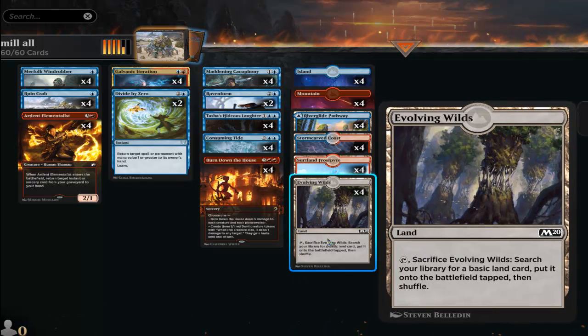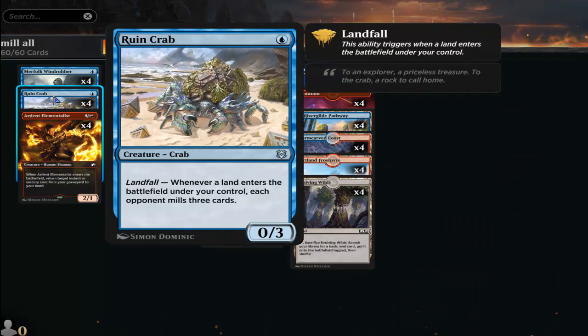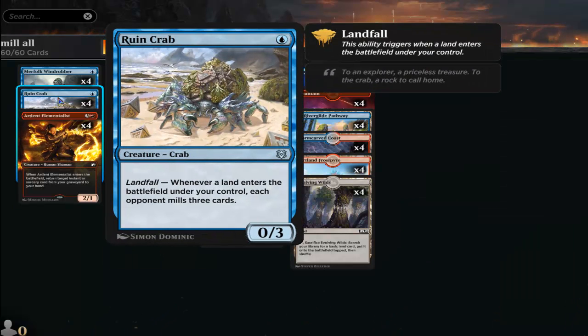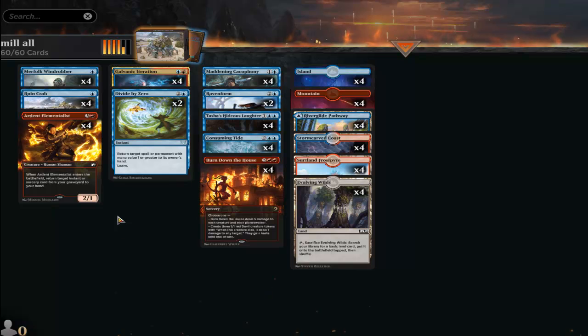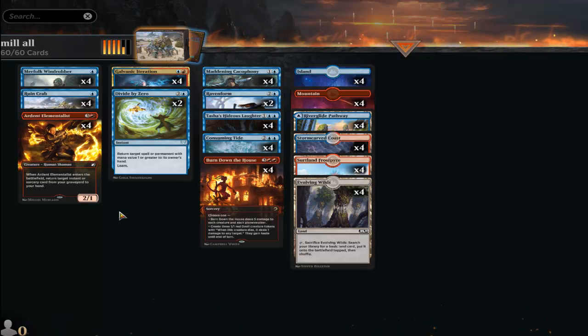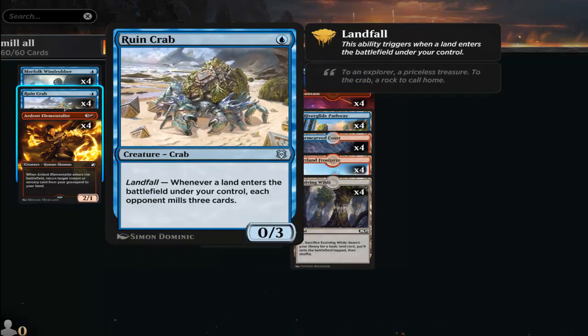After that, if you draw another Evolving Wilds you have two Ruin Crabs and can keep going. I originally was thinking of doing a copy concept — playing cards that become copies of Ruin Crab — and ironically I played against somebody who did exactly that strategy with a blue-green build.